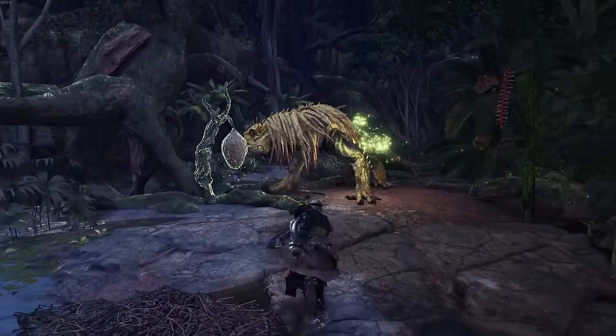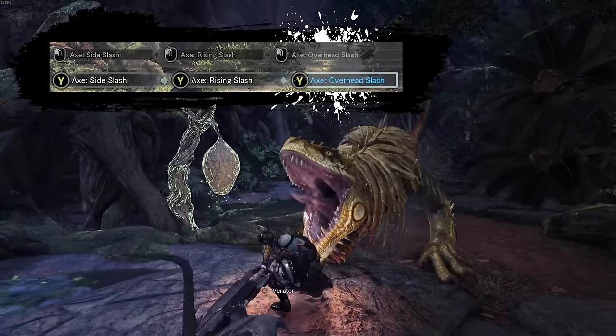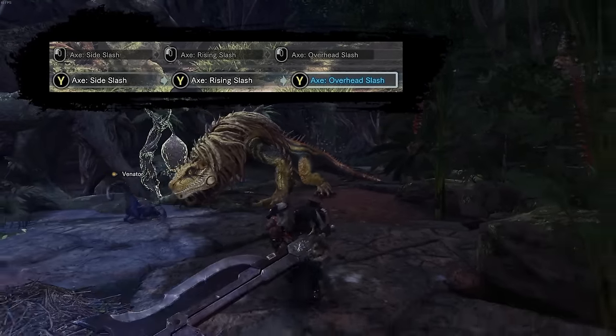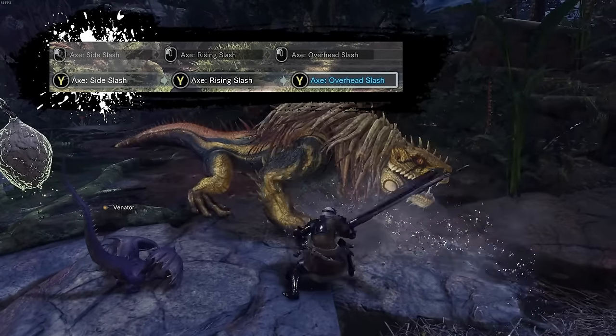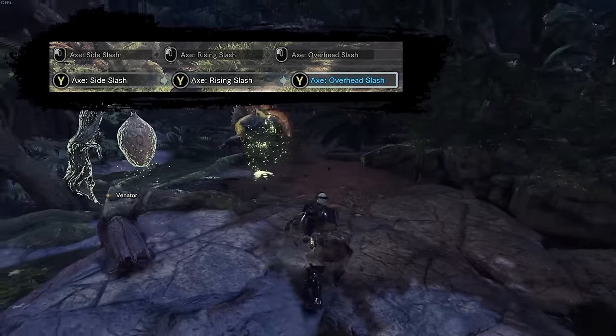Hello everyone! You read the title of the video so let's get right into the guide. The most basic X mode combo consists of a sideways slash, rising slash, and overhead slash, which you won't use a lot if at all. You will see every single chain I am talking about in the top left corner of the screen for Xbox controller and mouse and keyboard.